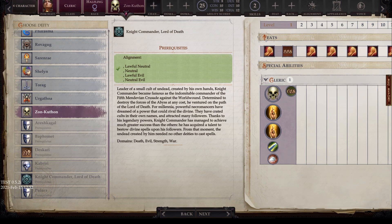Next we have Knight Commander, Lord of Death, with alignments of lawful neutral, lawful evil, and neutral evil. Leader of a small cult of undead created by his own hands, Knight Commander became famous as the indomitable commander of the Fifth Mendevian Crusade against the World Wound. Determined to destroy the forces of the Abyss at any cost, he ventured a path of the Lord of Death. Thanks to his legendary powers, he managed to achieve greater success than other necromancers, acquiring the talent to bestow divine spells upon his followers. His domains are death, evil, strength, and war, and apparently does not have a listed favored weapon.